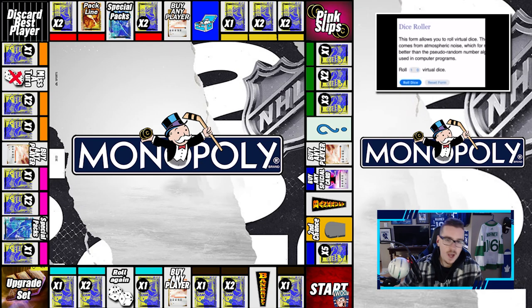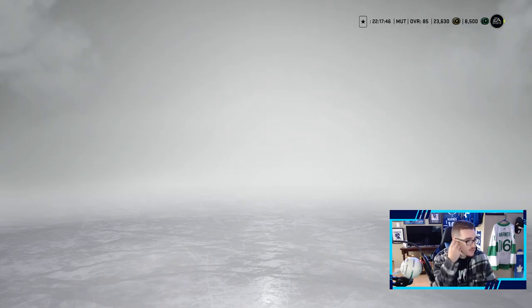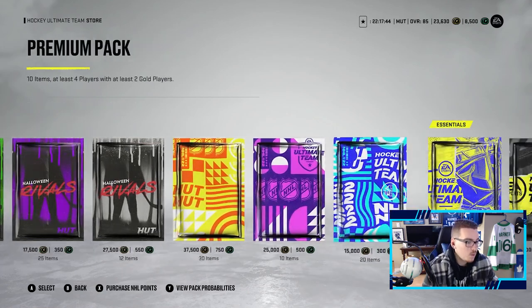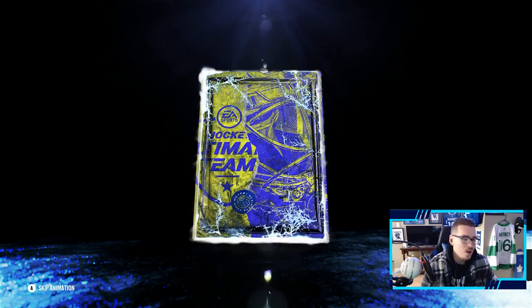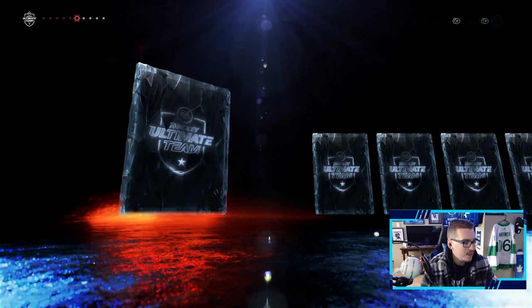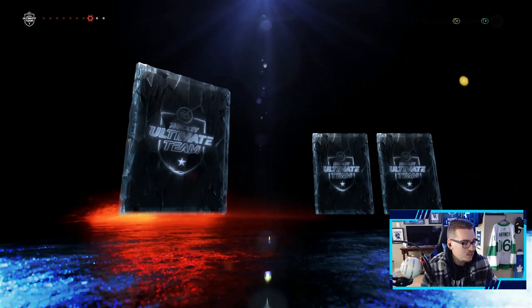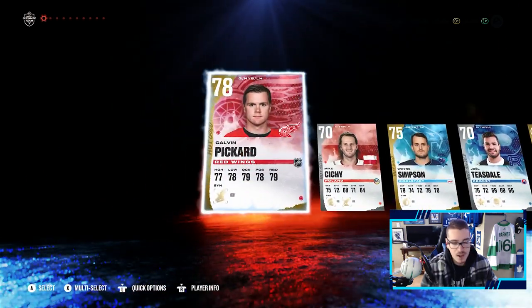After that hard-fought win we get to go back to the board and roll the dice again. We are rolling for the second and final time this episode and we get a six - open up one premium pack. Heading into the store, one premium pack - the packs have been great this episode, we cannot complain. We get a Calvin Pickard. Two cards left and nothing to upgrade the team, but we can't complain.